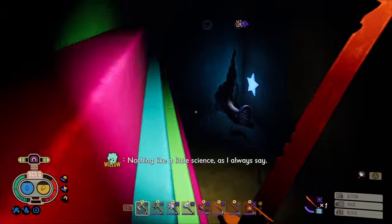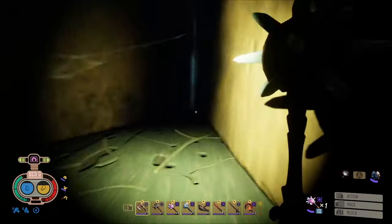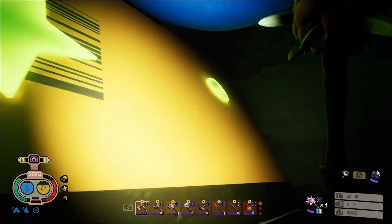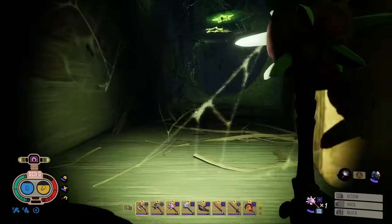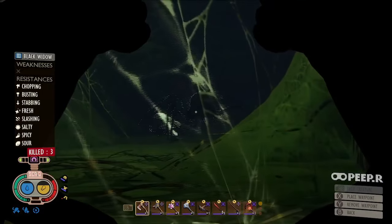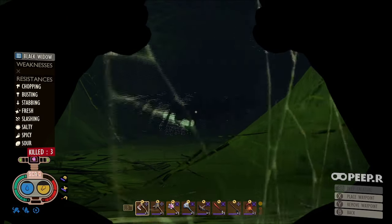Head back out the way we came in and continue around this corner. This leads to a dead end with a black widow. Don't be scared to fight her — I've got a great video on how to take them out easily. You'll want to kill her because not only is she guarding the second milk molar, but she's also guarding the Widow Whittling trinket in her egg sack.